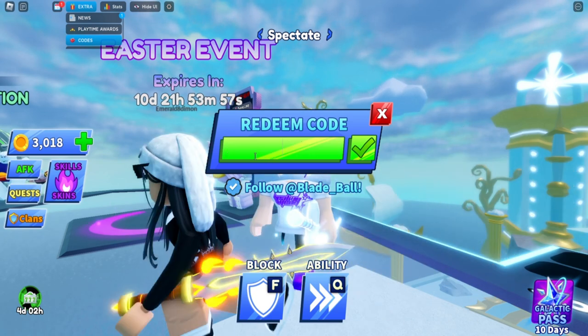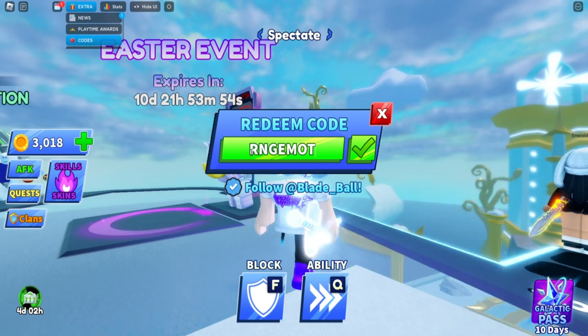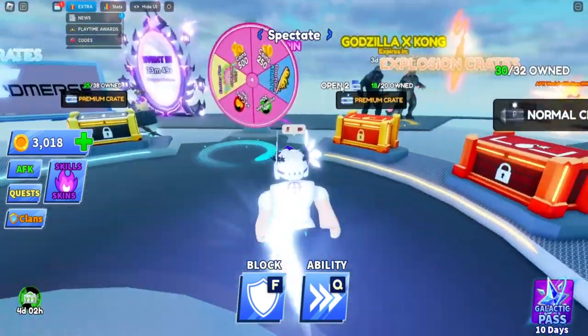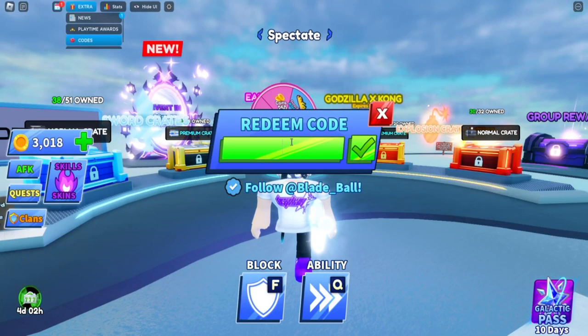The next code is 'rng emotes' — just like that, you get a free spin to use on the wheel for the newest Easter fan.